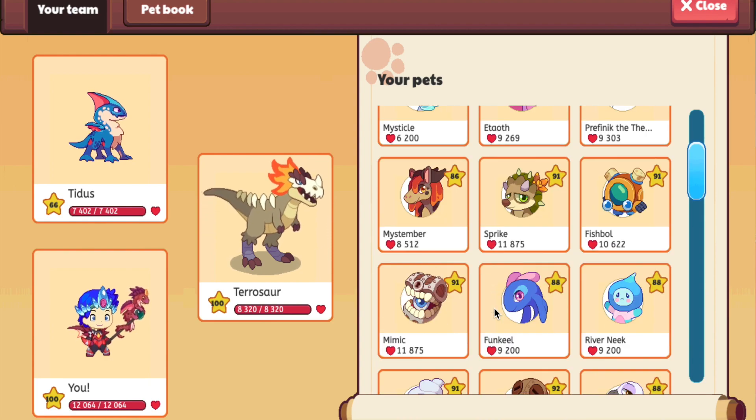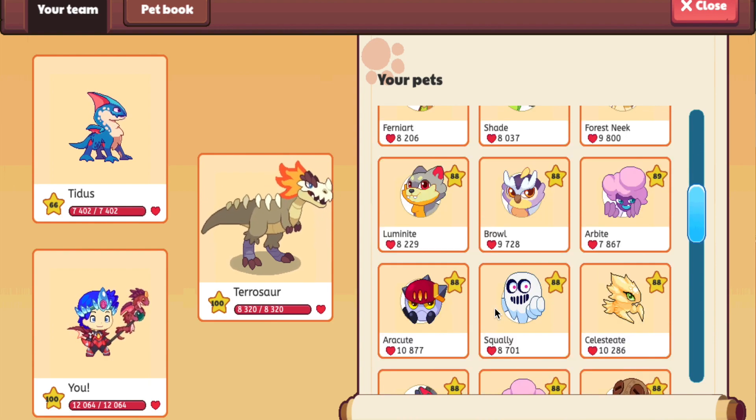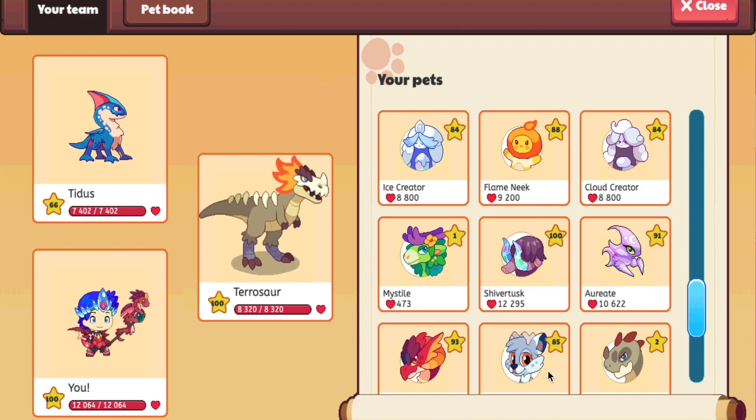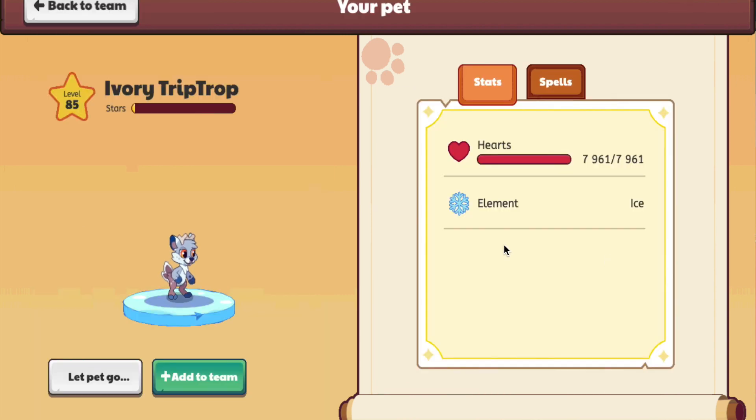Now let's talk about the eighth rarest pet in all of Prodigy — it's going to be the Ivory Trip Trop. The Ivory Trip Trop is one of the rarest pets in Prodigy, or it used to be. But the thing is, people know about it a lot more now and the word has been really spread around. So I'm going to give it a bit of a lower rank with the rarity, but it's very rare. It's going to be the Ivory Trip Trop.